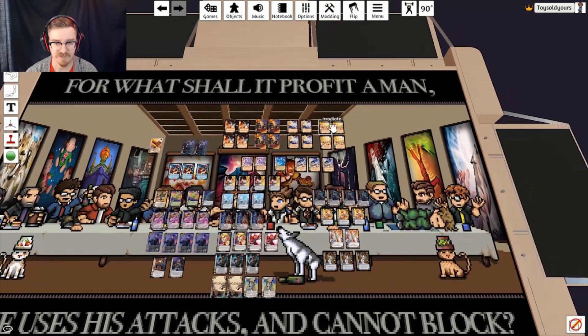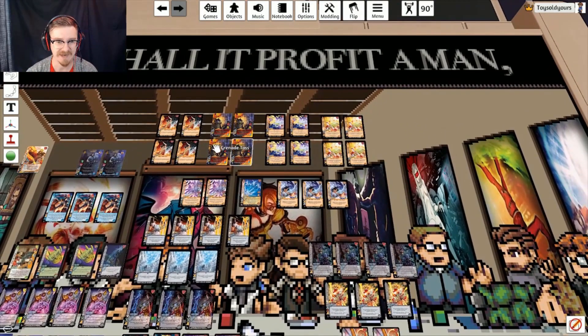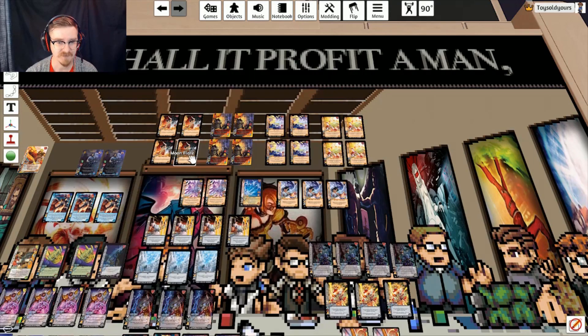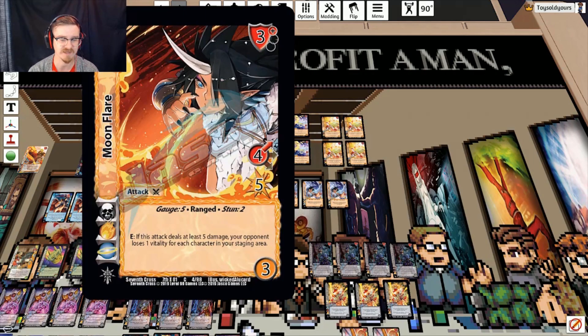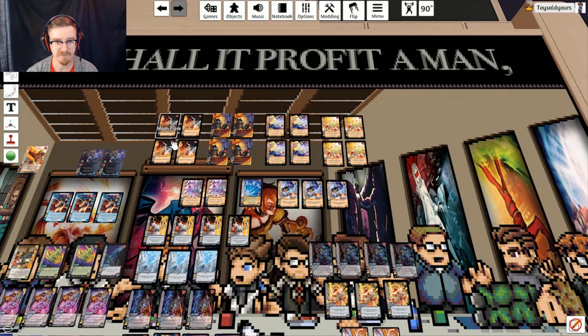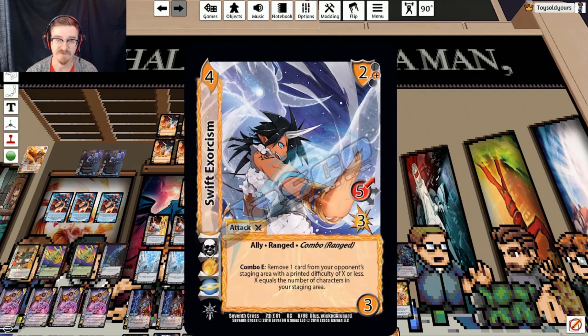Going into our attack lineup, we are doing a high zone overload ranged package. This is a fire deck and we are splashing in some death using Spirit Shotgun and Withering Toxin. We are using Moon Flare — it is a gauge 5, stun 2, and it's a great opener for us. If we manage to get the gauge off, we are running a second copy of Striker so that we can get a little bit better value out of Irradiate and Swift Exorcism.